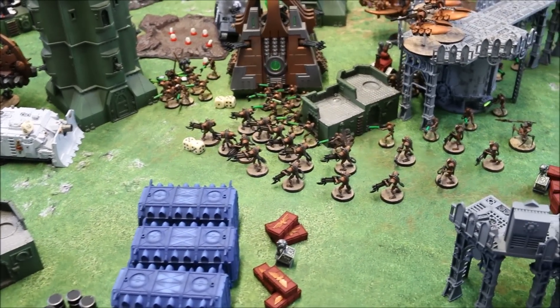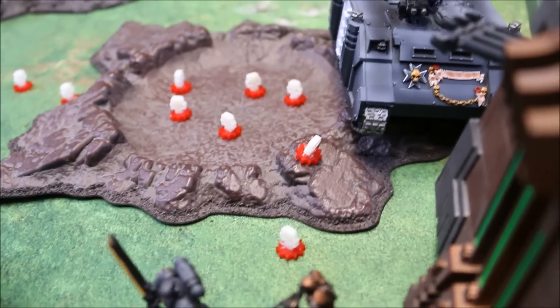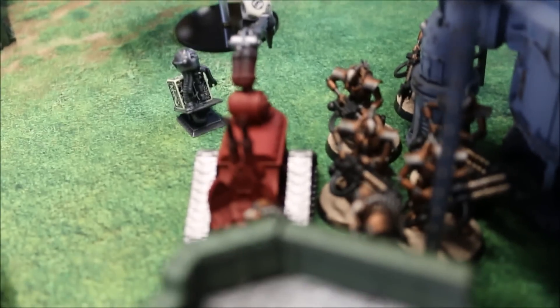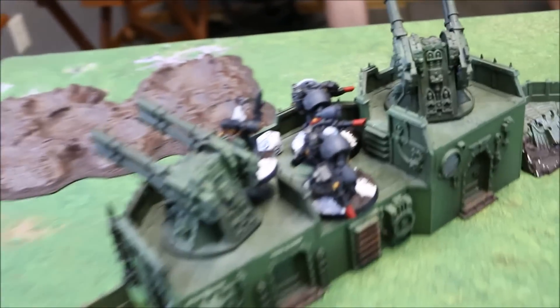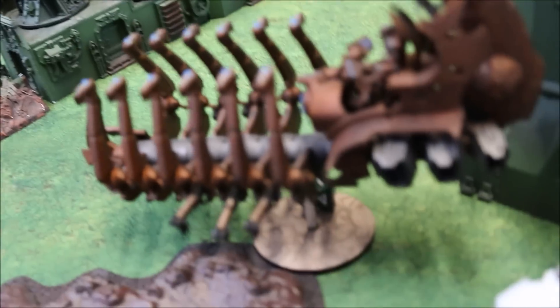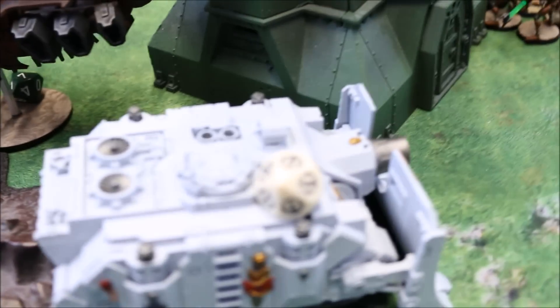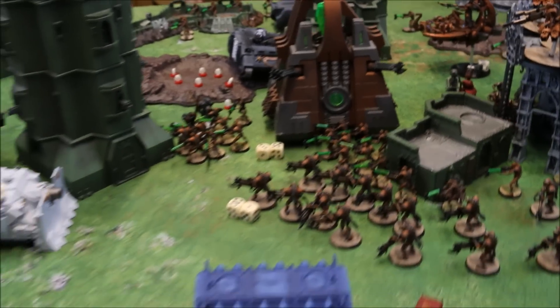The Necrons finished their turn up to the Assault Phase. One squad of Warriors fell back — the other couldn't because it can't get back into coherency, too cut up. The Immortals and Cryptech moved around and were able to get their fire through the gap, along with the Monolith's Flux Arcs, completely wiping out the Crusader squad. We also killed off the entire other Crusader squad between the Overlord and the Immortals by the wall. Down here, we fell back from combat, stretched around the Rhino, and fired again — two hits, two wounds from the Heavy Destroyers, but he shrugged both on cover. However, the Monolith's Flayer Arrays wiped out the entire five-man Devastator squad in one shot. The Immortals left the Rhino at five wounds and are now charging it, along with the Monolith.